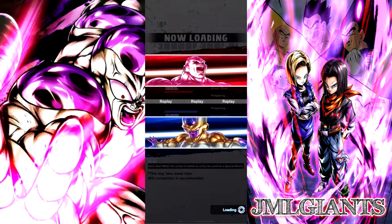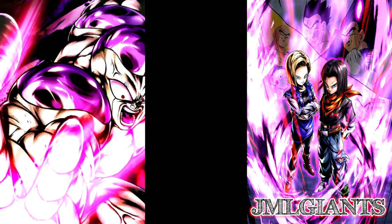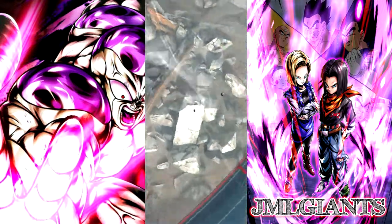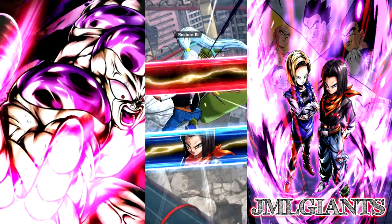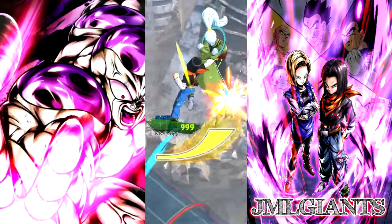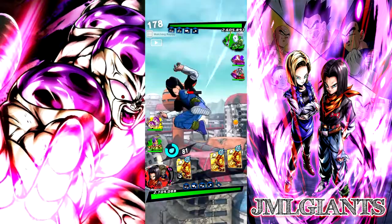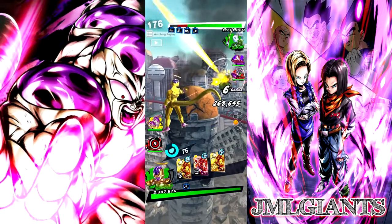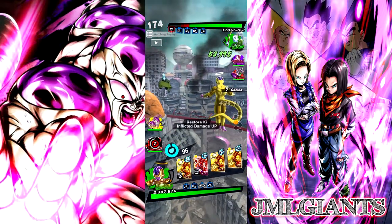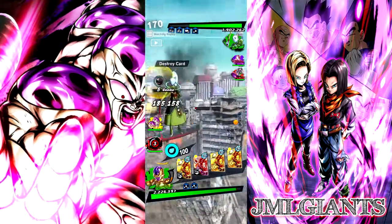The next match is against a very high-star God Ki team — 14-star Whis, 9-star Toppo, and I believe 9-star Jiren. I end up Vanishing right away and we clash — both get 9 to 9, and I actually ended up winning the clash, so I was 0.01 seconds faster than him, which is really lucky. I think this match is really, really laggy, so you're going to see a lot of stuff that's really laggy — I couldn't swipe, my combo dropped. It was a very laggy match.